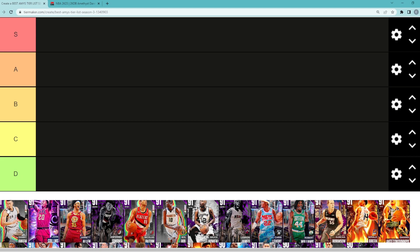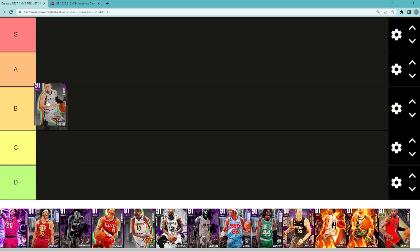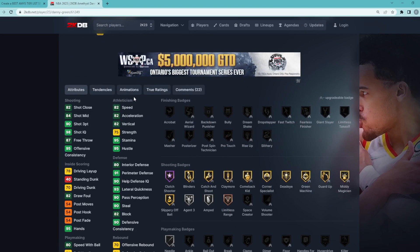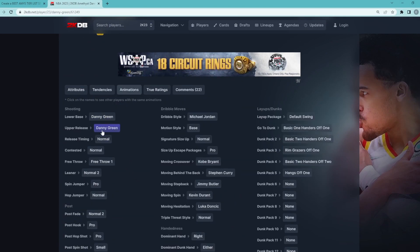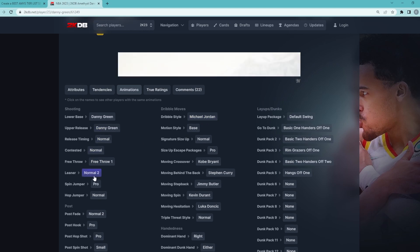The first Amethyst card is Danny Green. I would say he's probably going to be in either that C tier or B tier category — for now I'm going to throw him in B tier. He's still a great two-way shooting guard, 6'6 with a 6'10 wingspan. He's got a 93 ball, 84 mid-range with a super nice release that's very easy to green, and he's going to be pretty fast as well. He's also got the MJ dribble style and a pretty good leaner.